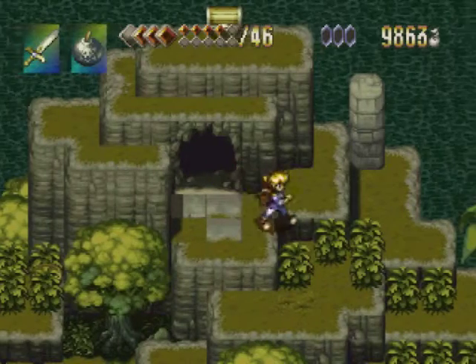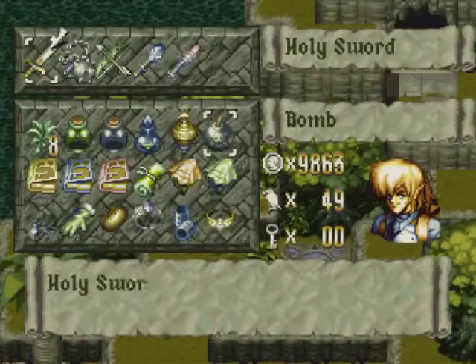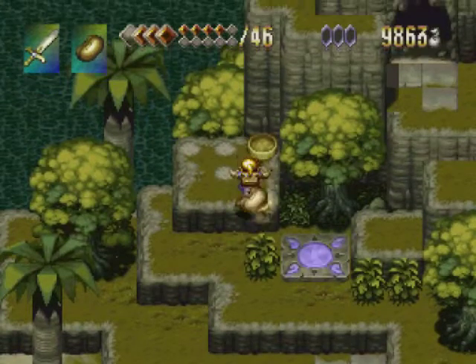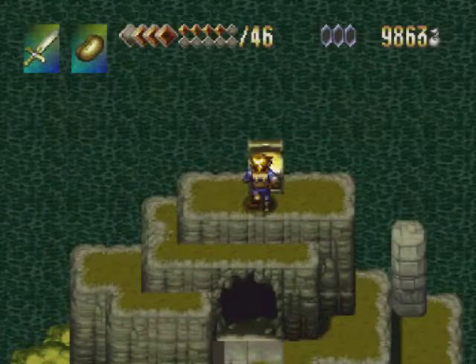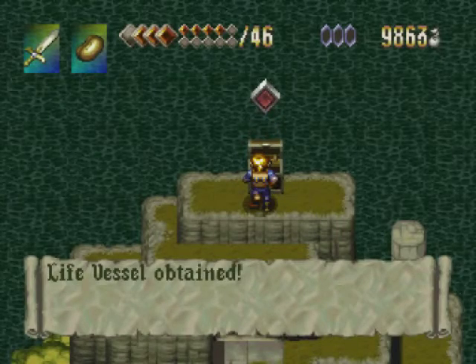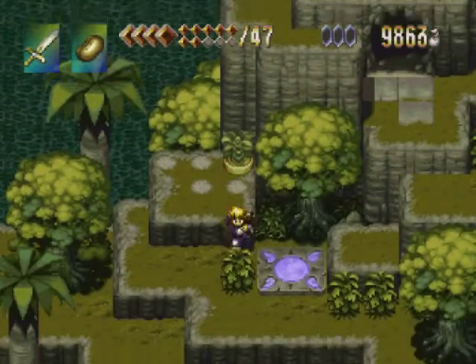And we find ourselves outside on an island. Interesting. This thing here is a sneaky little bean platform. If I can hit the bean into it, to get up to this chest, which gives you another life vessel. So I'm up to 47. Three more.